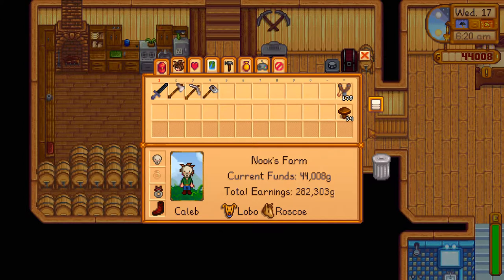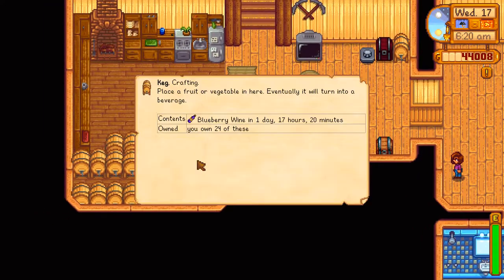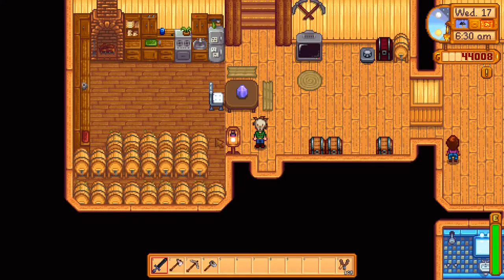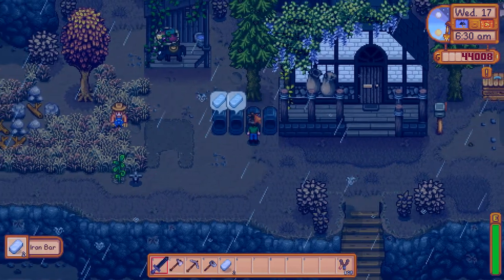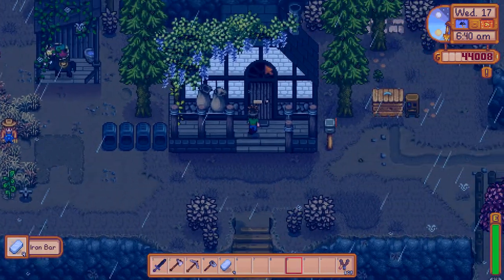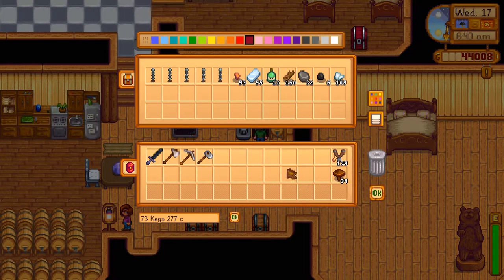We're kind of in a resource-gathering waiting phase right now. Blueberries are in the greenhouse — they'll be ready in about a week. We have some kegs with blueberries in them currently that'll be ready in two days. We have some iron to collect, then we're going to get back to mining. We're literally geared up to mine.